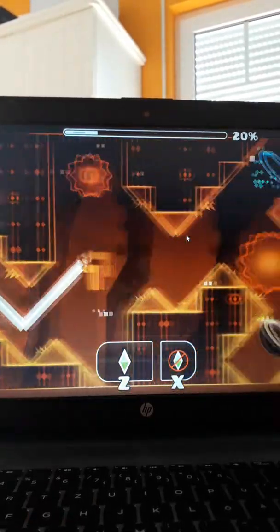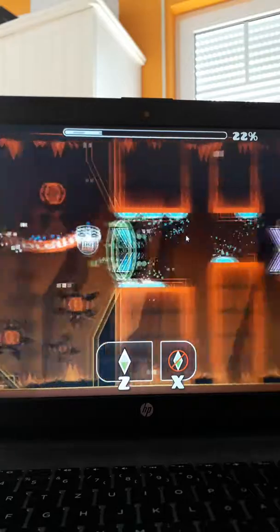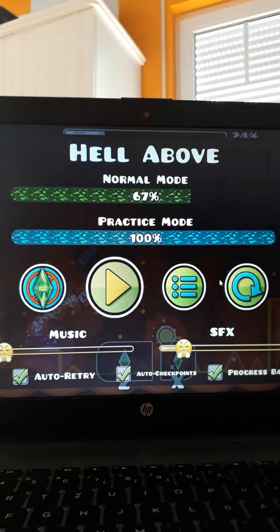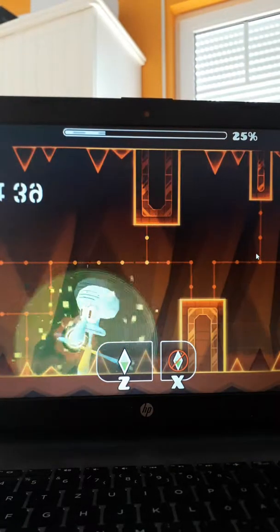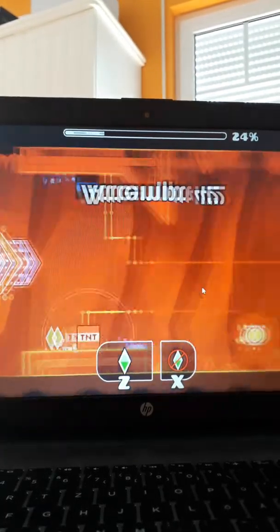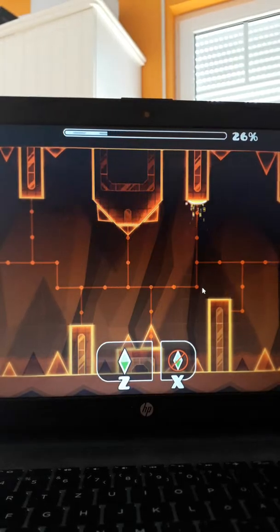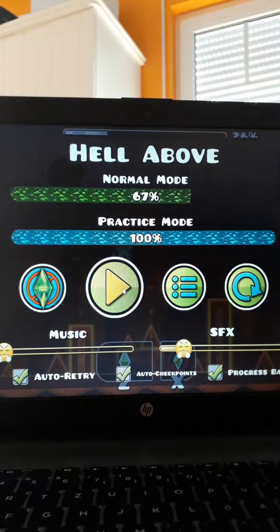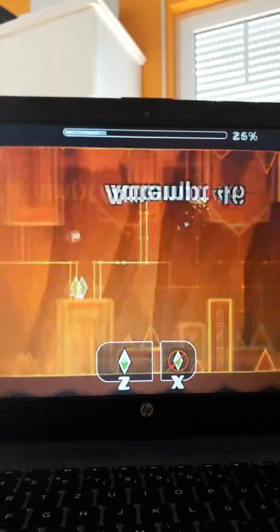Just hold, hold and then the wave part you gotta practice - one two. Then this part is an asymmetrical duel. Some people think asymmetrical duels are hard, but you just have to hit the button twice in this duel. First time is at that yellow orb, and the second time is when you see the upper layer over here, this platform.